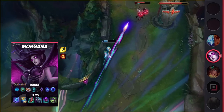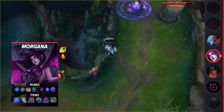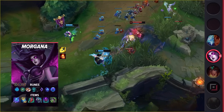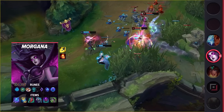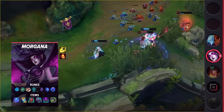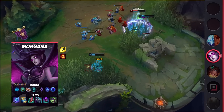Diving into this new build, you're going to want to take Flash and Ignite as your summoner spells. For your runes, you'll be running Glacial Augment, Perfect Timing, Biscuit Delivery, Cosmic Insight, Manaflow Band, and Transcendence. When it comes to your items, you'll be building Spellthief's Edge, Zhonya's, Lucidity Boots, Evenshroud, Abyssal Mask, and Morellonomicon.